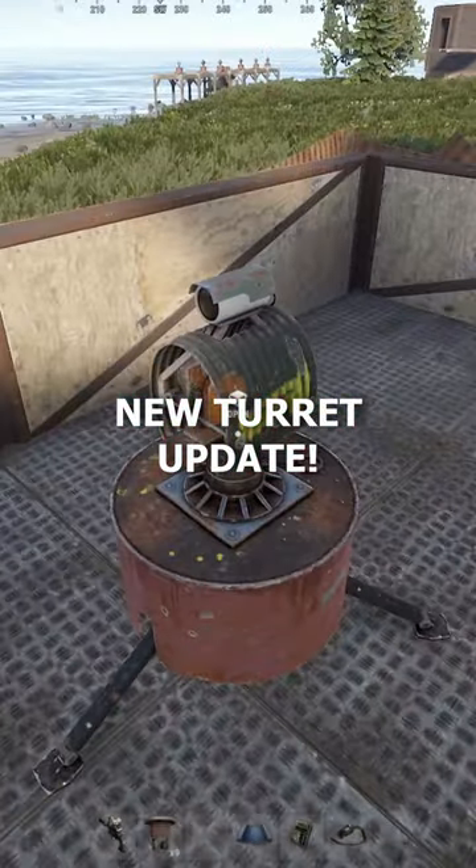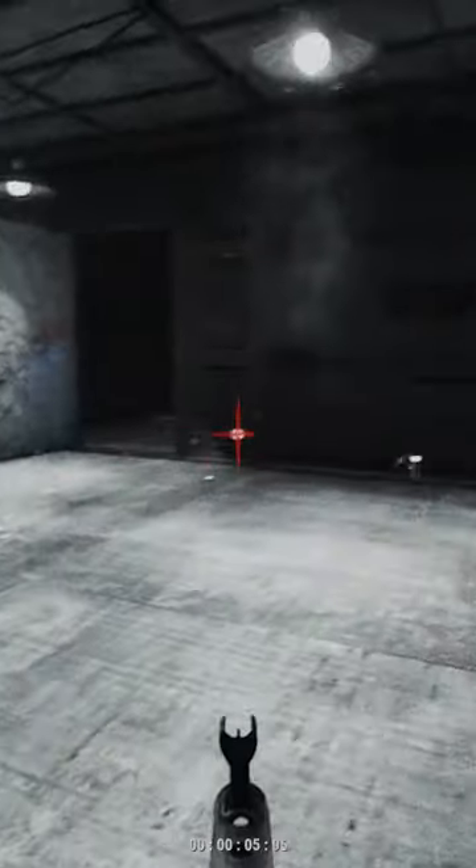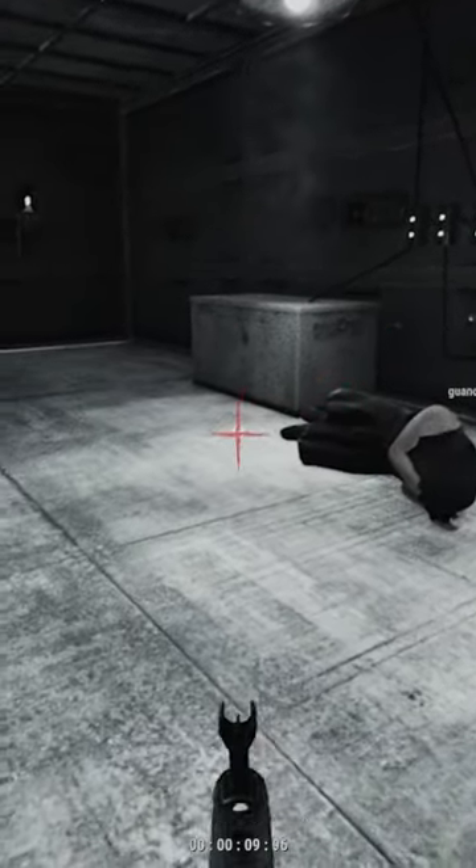Auto Turrets in Rust just got a major update. Auto Turrets have been a staple for large base defense, and with the new update they're receiving, players will now be able to directly control their turrets and even manually fire them.